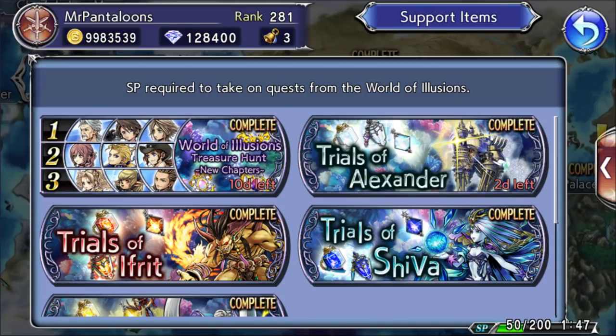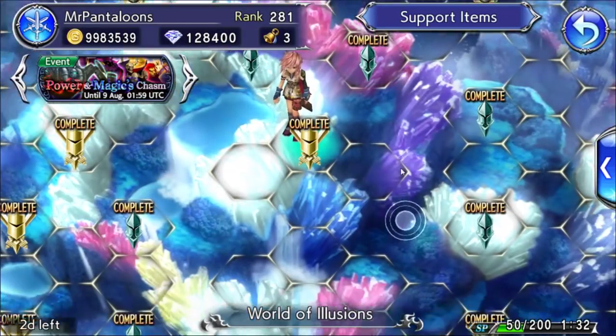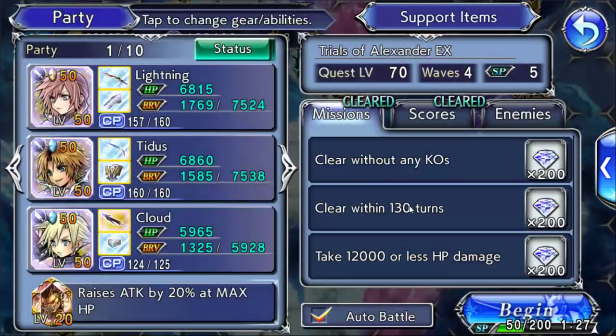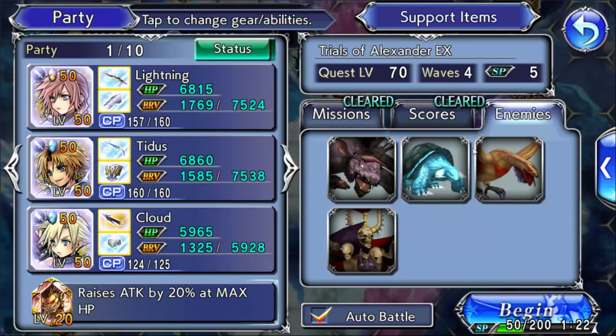Alright guys, what is up? Mr. Pantaloons again with a special kind of segment. We're gonna do Trials of Alexander. We've got two days left and we're gonna be attempting an Alexander EX challenge. Essentially, we're gonna do the EX mission at level 71, but we're gonna be using characters featured on the two banners that came with this event.